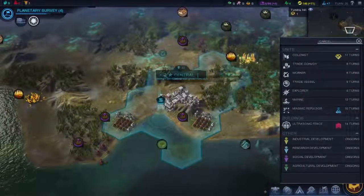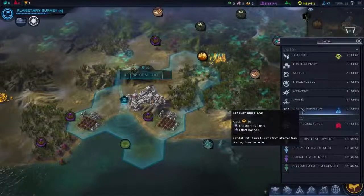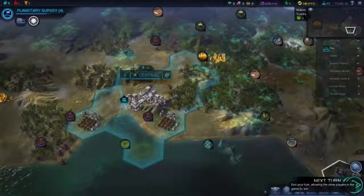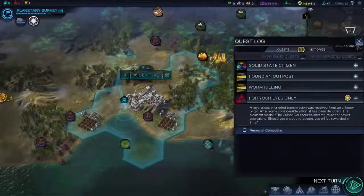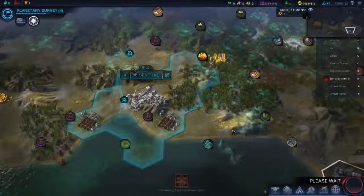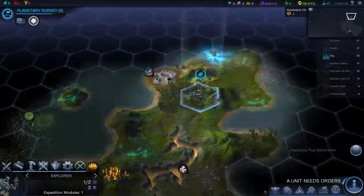Four more turns and we will upgrade. So I'm thinking if I build another explorer then I can get him to go out in the oceans. Let's do that. Quest updated. Research computing, and that will give us points towards supremacy. Next turn. You can go here and then there. Lots of aliens about.